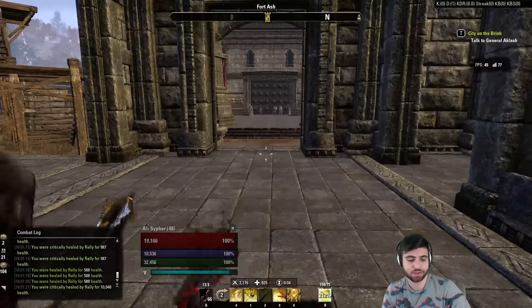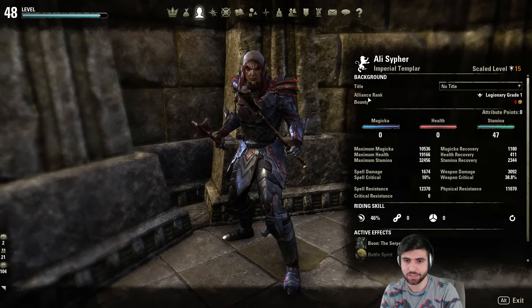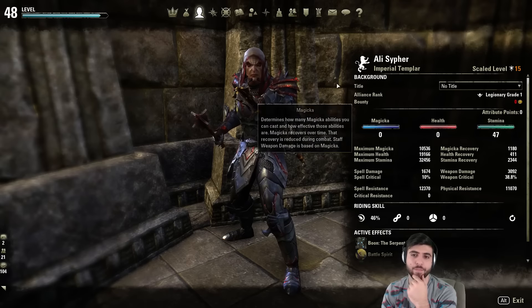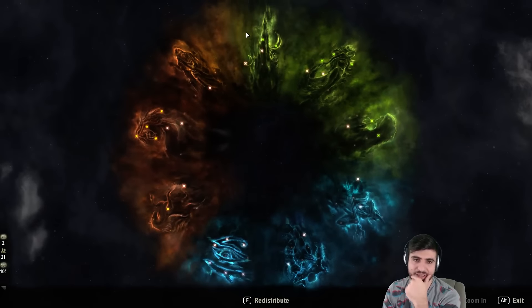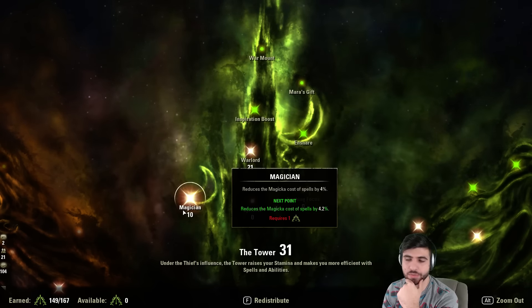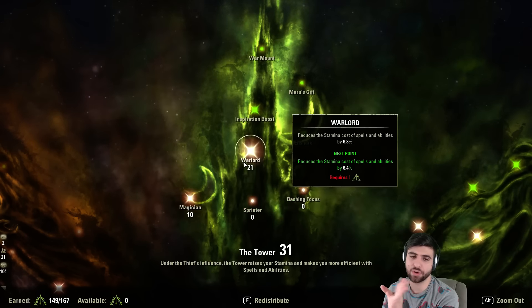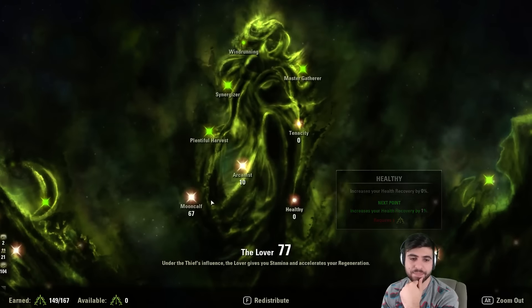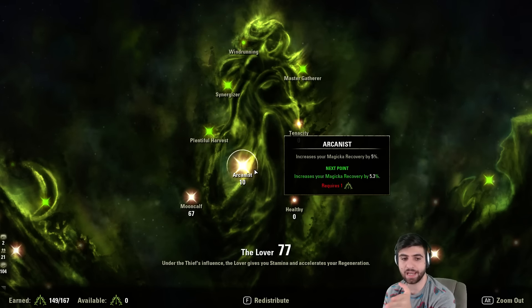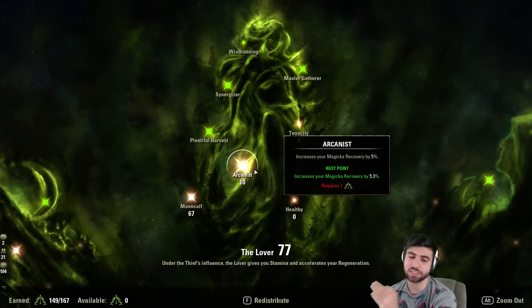Let's go into the champion tree. I have quite a bit of champion points — I think around 440. In the Tower, I have 10 points into Magician and 21 into Warlord. I have some into Magician because there are some magic abilities being used — once I drop Breath of Life for Vigor, I'll transition more into Warlord. In the Lover, I have 67 points into Mooncalf and 10 into Magical Recovery. I want a lot of stamina recovery, but you also want some magicka recovery because you do use some magicka abilities with this build.